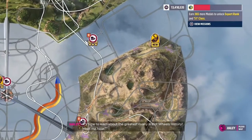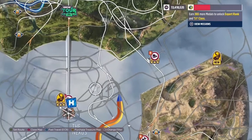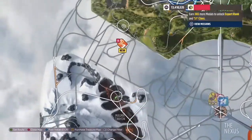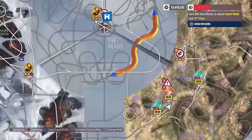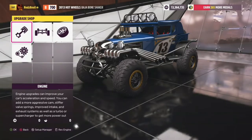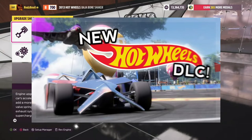There's more — we'll do this one later. It's time to learn about the greatest rivalry in Hot Wheels history. Meet me here. So there's like three new off-road events. What I remember from last time. So let's build an A-class off-road car. We do have the Baja Bone Shaker, which we unlocked in the last video — you should also check that out.